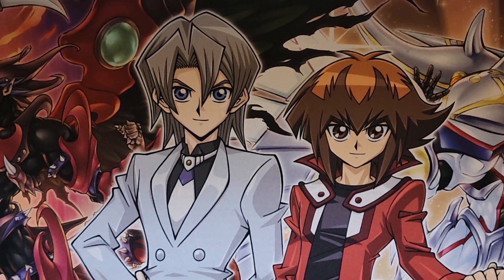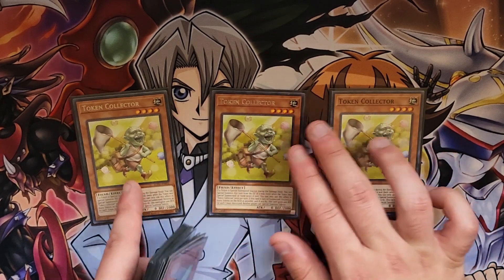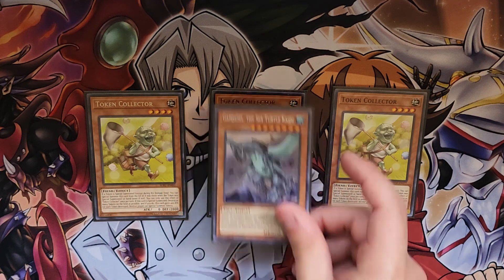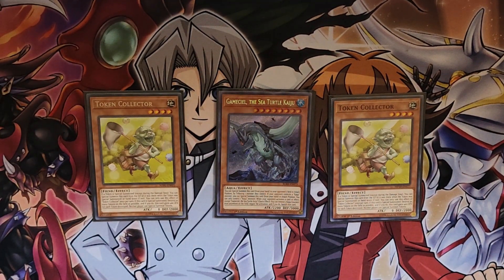And lastly, the side deck. We have three Token Collector — Swordsoul is still meta, it obviously won Nats. I tried to resolve this twice this weekend and both times I got Dropletted; I was so sad. And one Gamsiel. With Thundery Canvas, Gamsiel turns into the Kaiju Lock — you just start bouncing the Kaiju back to your hand every turn. It's super oppressive and really annoying. It outs stuff like Adaginnis, which was playing at the top tables. You have to have towers out, in my opinion — they're too prevalent today to not run at least one thing in the side to go up against it.